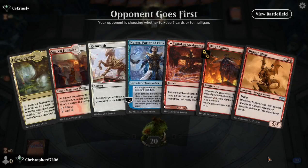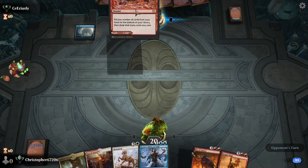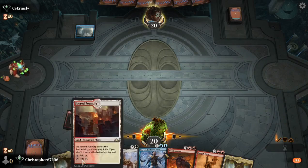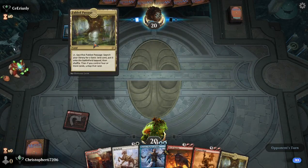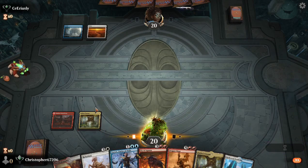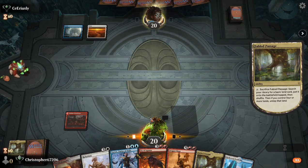Hey guys, it is Chris back here again with another episode of MTGA. We are currently playing a build of Jeskai God Pharaoh's Gift. The reason we're playing Jeskai is because with Narset, Part of the Veil, and Dragon Mage, we can basically Narset wheel our opponent's hand. That's the plan. And we have a Thassa's Oracle and a bunch of other self-milling effects as our way to win the game.